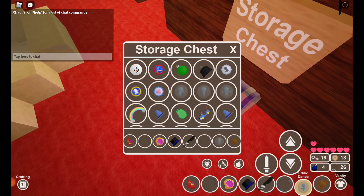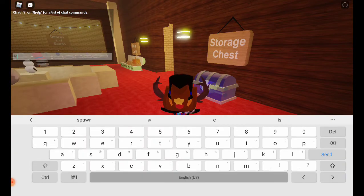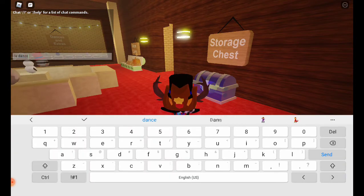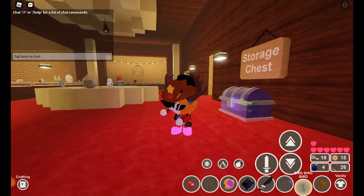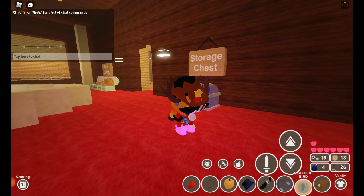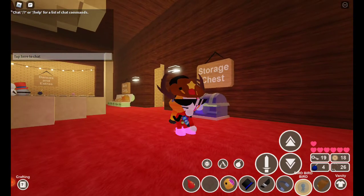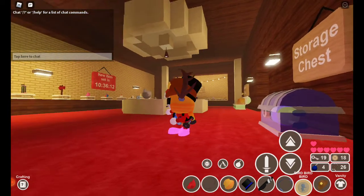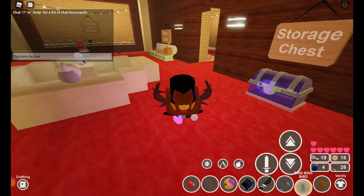I have this expensive emote called bird bird bird — e dance. This costs like over 100 coins. And I think I traded it for something, but now I have it. I love the emote now.